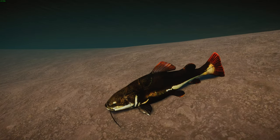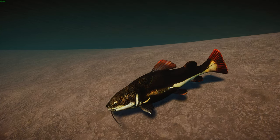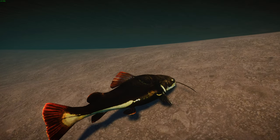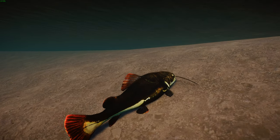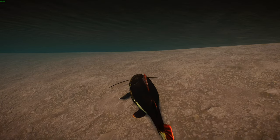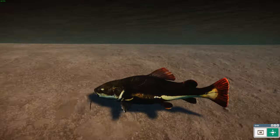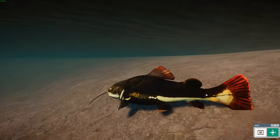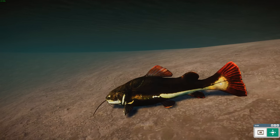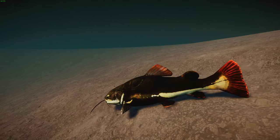The red-tailed catfish, scientific name Phractocephalus hemioliopterus, is a type of long-whiskered catfish known as the 'pirara' in Brazil — from the Tupi language — and is the only member of its genus. They can reach up to 1.8 meters or 5 feet 11 inches and weigh about 80 kilograms or 180 pounds, though this is exceptionally rare. On average they tend to get about 1.1 to 1.4 meters. They have a brownish color with darker splotches and red detailing especially on their caudal and dorsal fins — hence the name.